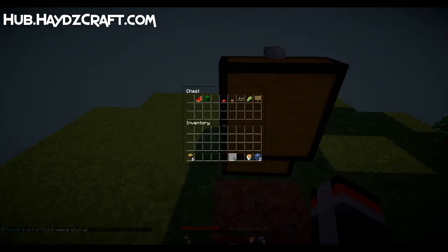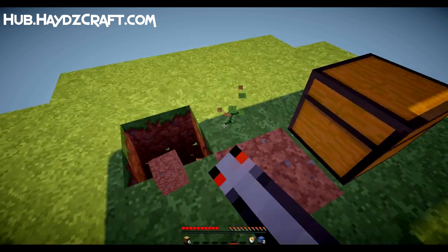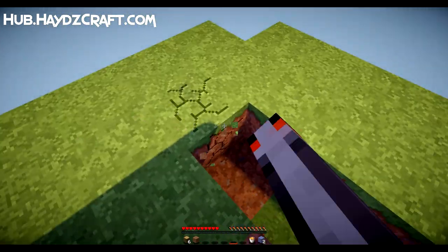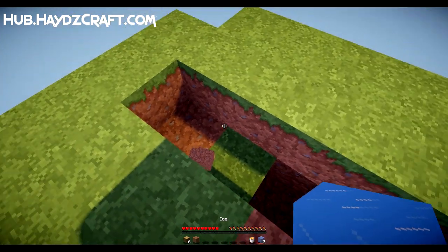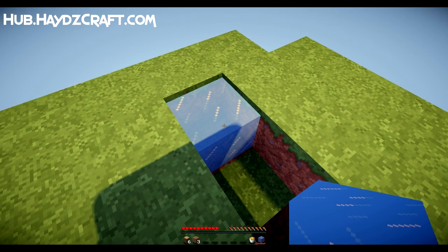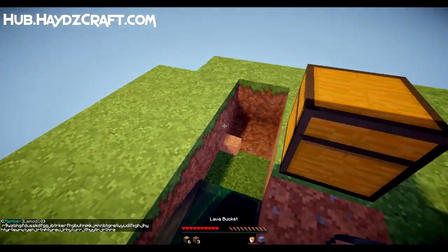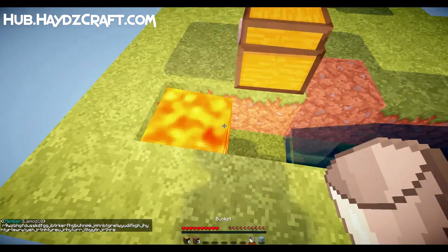The first thing I need to do is make a cobblestone generator, which I'm going to be honest — I don't know how to do. We're going to have to be logical about this. I believe if we place this here and then the water flows in — if this makes obsidian I will cry. Let's place the lava.